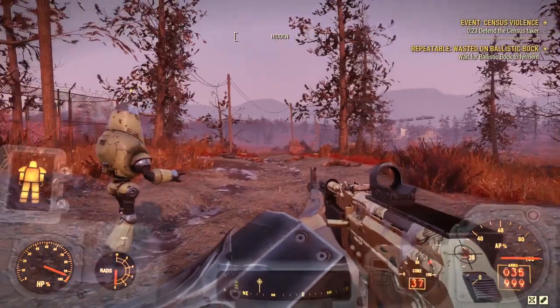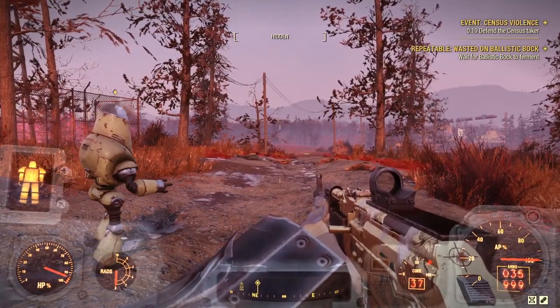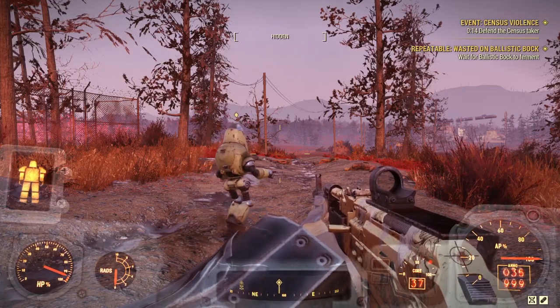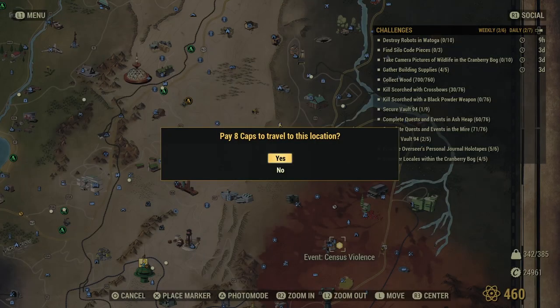Alright, to start off, first and foremost we're going to need the recipe — the actual recipe itself to craft stimpaks. There's two ways of getting this. One is through events. The one I've selected here on screen is called the Census Violence one.